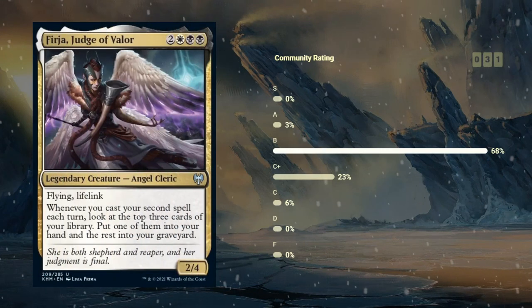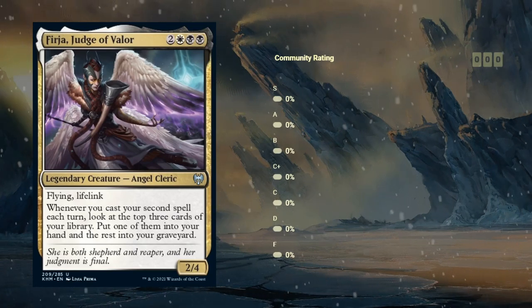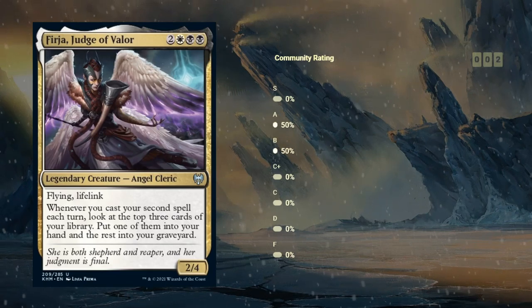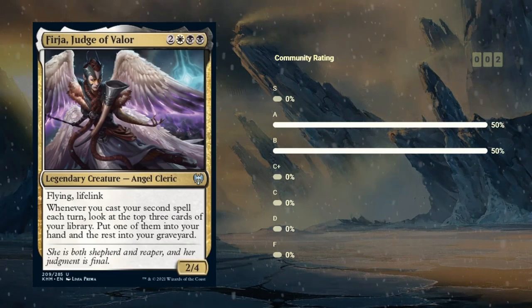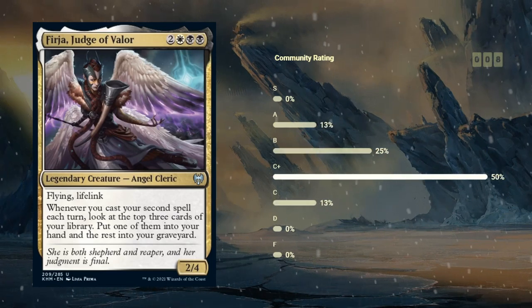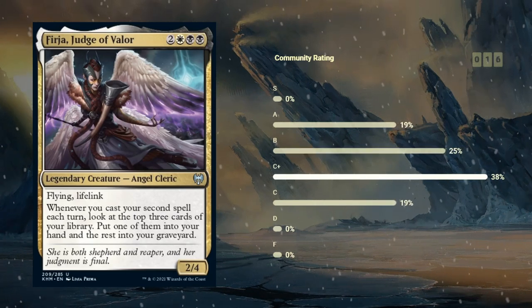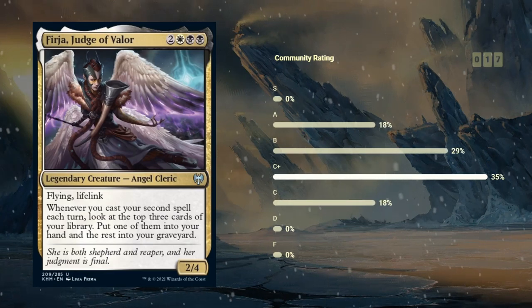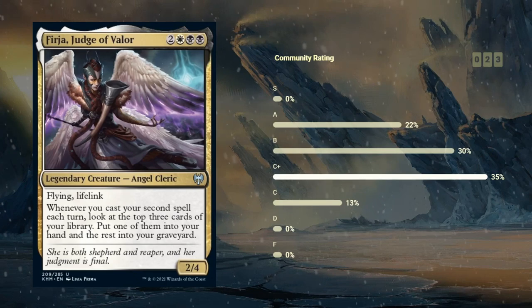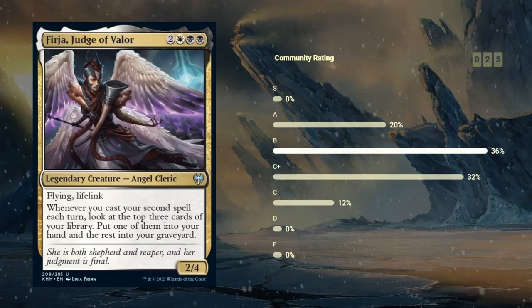This card is good and I would be including it in every green-white deck I draft, but because it's the last chapter to happen, I'm hesitant to give it a B, so we'll give it a C+. Then we've got Furia, Judge of Valor — five mana for a 2/4 legendary angel cleric with flying and lifelink. This is one of those black-white payoff cards, saying whenever we cast our second spell each turn, look at the top three cards of our library, put one into our hand, and the rest go into our graveyard. Black-white is a color pair that cares about casting multiple spells in the same turn, and this seems like a great payoff — getting to essentially fuel its own ability and help us find more spells. A 2/4 flying lifelink is a pretty good stat line. Happy giving this a B as well.